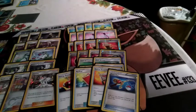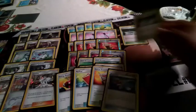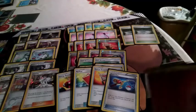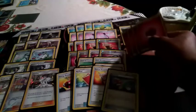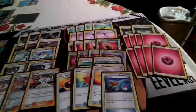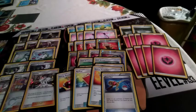Last but not least, for stadiums we're playing a two-line of Fairy Garden for free retreat, since we're not playing any Float Stone — another card we're losing in this format. For energy, we're running eight Fairy Energy and four Double Colorless Energy.